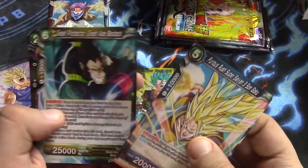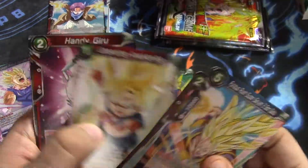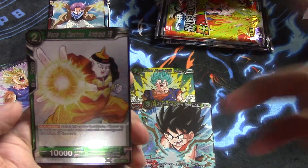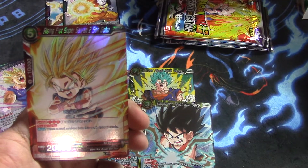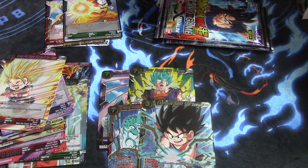Oh man, very nice to open a God Pack on box number two. Like I said, if box number three has the SPR and box number four has the Super Saiyan Four, I'll be ecstatic. Made to Destroy Android 19 foil and a Rising Fist Super Saiyan 2 Son Goku — but that was neat. I've actually never opened a God Pack in a game, so that's really cool. Even if it was from a box, I still have never opened one. So that was my first God Pack that everybody saw.